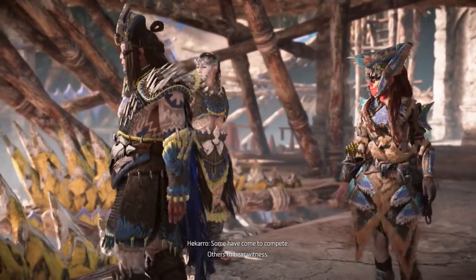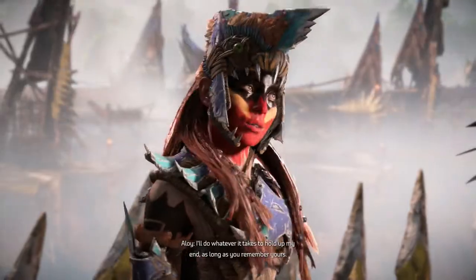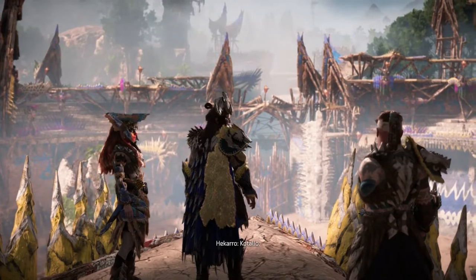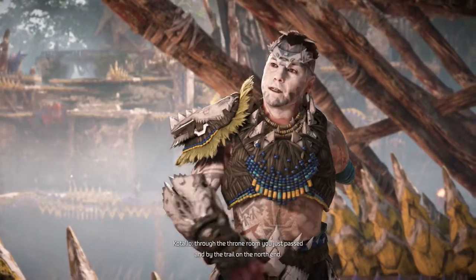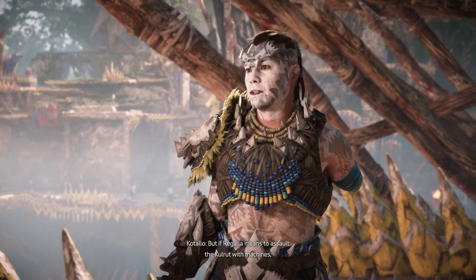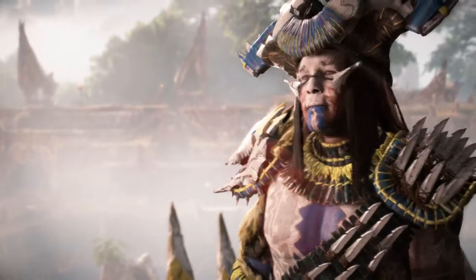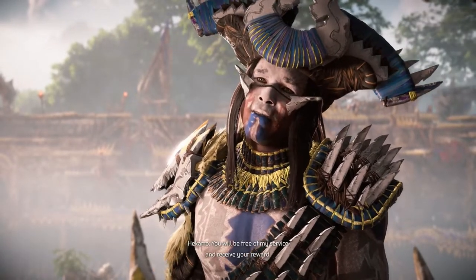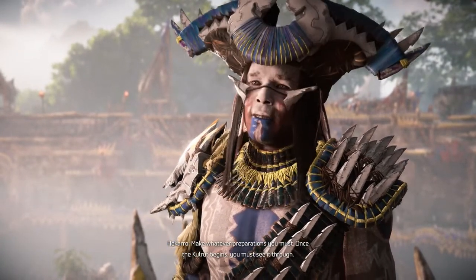Some have come to compete, others to bear witness. They know Regala will come for you. I'll do whatever it takes to hold up my end as long as you remember yours. There are only two viable ways to attack the arena: through the throne room you just passed, and by the trail on the north end. We've set up barricades at both. You will join our defenders there - hold the line and I'll have my marshals. You will be free of my service and receive your reward. Once the cool route begins you must see it through.